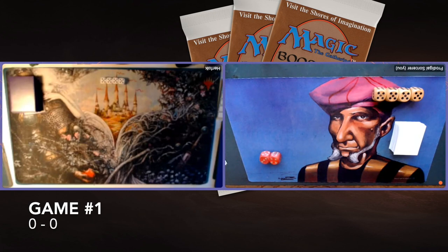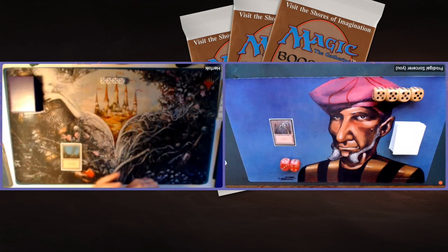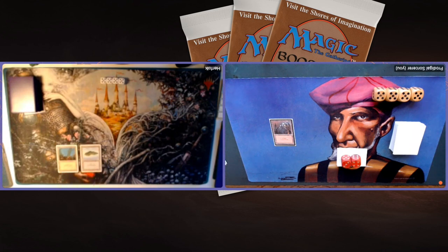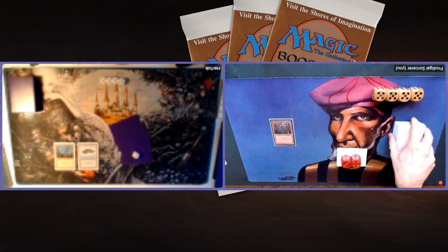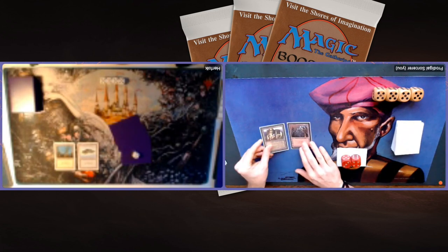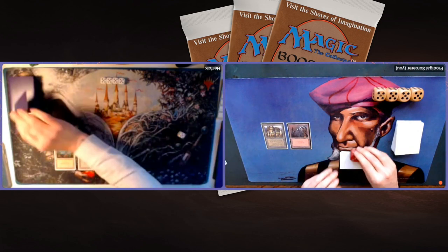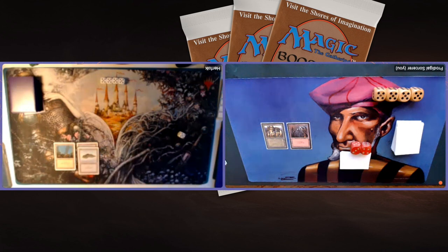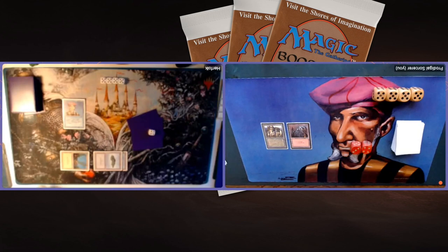Game number one, here we go. Herfolk is on the play sitting on the left with her blue-green Fungusaur deck. Both decks are very budget-friendly — I'm playing a completely foreign black border deck, and Herfolk's deck is all reprints. Herfolk appears to have taken a mulligan to five cards. I play my second land, a Hammerheim, and pass. Herfolk then plays a Protocol Sorcerer — the 1/1 pinger — which of course goes really well with the Fungusaur.